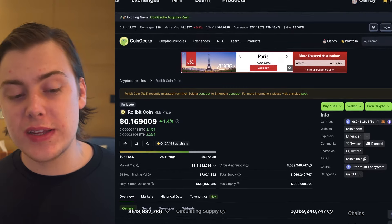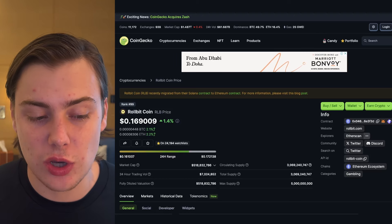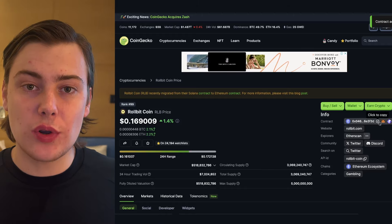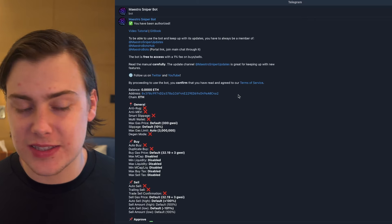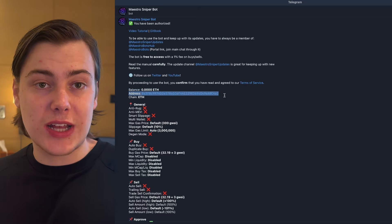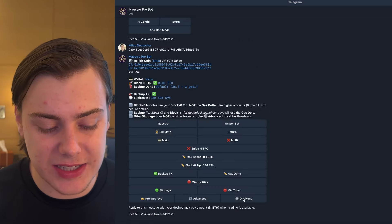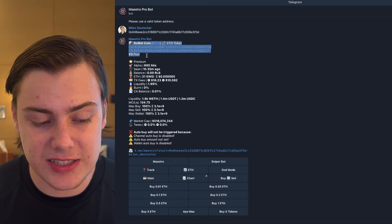I'll use an example with a token most of you will know that's on-chain, which is Rollbit. What you need to do is find the contract address of that token. An easy thing to do is go into an application like CoinMarketCap or CoinGecko, go onto the coin that you would like to snipe and find the contract directly there. In order to trade, you'll need to fund your wallet — it's going to give you your wallet address when you create the account. Once you've copied the token across, as soon as you click enter, it's going to show you the coin that you're sniping.